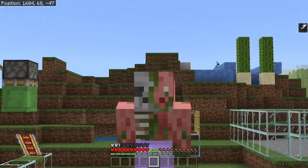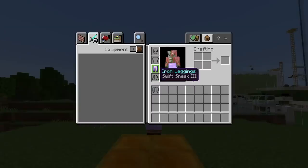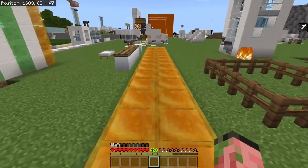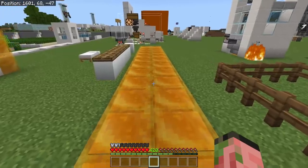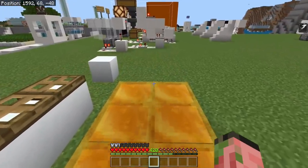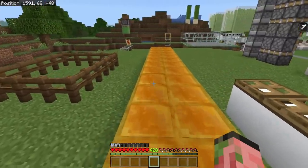If you're someone who likes to build with honey, you'll be relieved to know that a pair of Swift Sneak leggings will actually make you walk faster on it. This is the normal walking speed, and this is the sneaking speed when you have Swift Sneak 3. This could definitely be convenient if you build with a lot of honey.